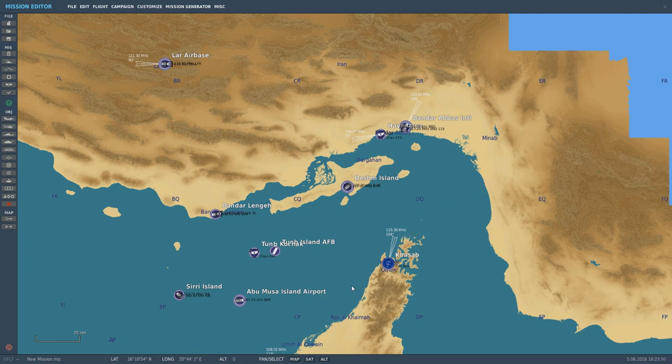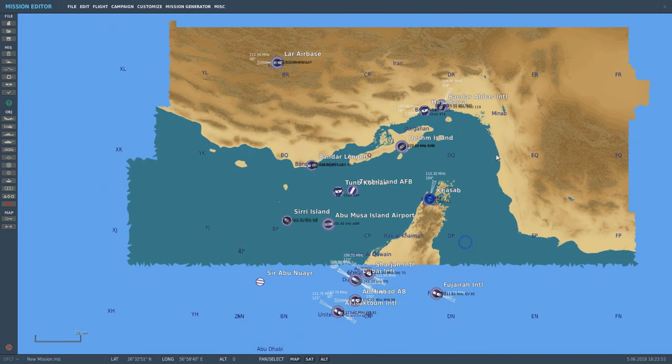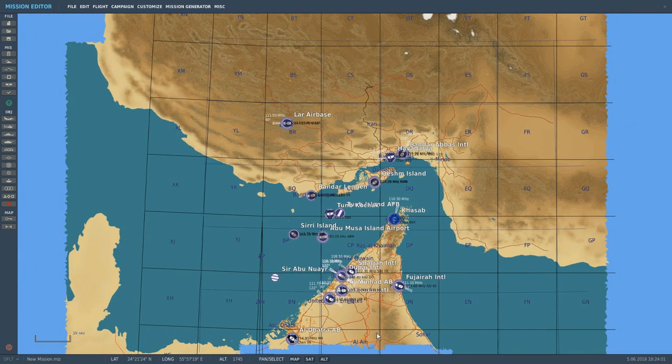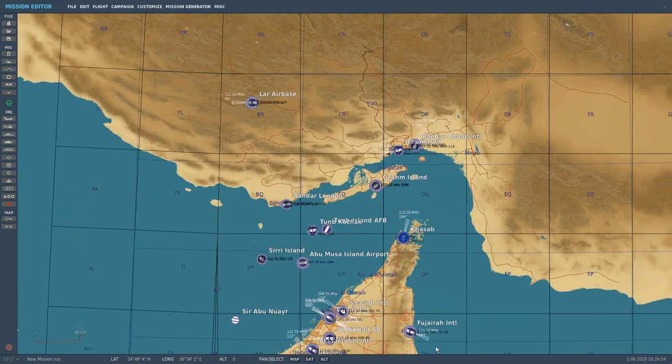The map is loading in, and it's a blank map. This is obviously the Persian Gulf map. Strait of Hormuz is taking a minute to render — faster than it was; it used to take forever. If anybody's interested, I'm running a Core i7 first gen, 12 gig RAM on a Rampage 2 motherboard, and a GTX 1066 gigabyte. DCS is on an SSD.